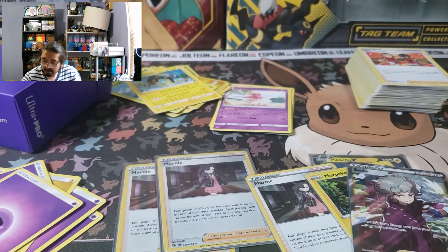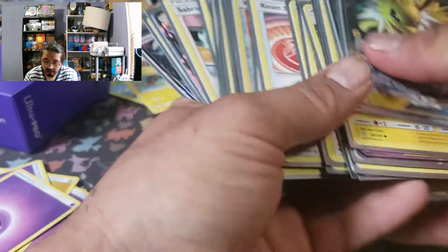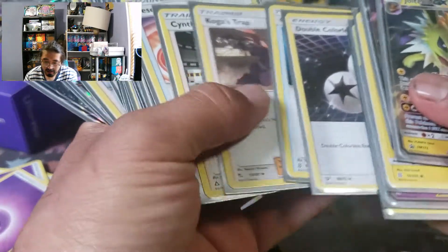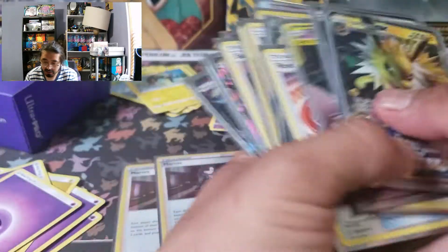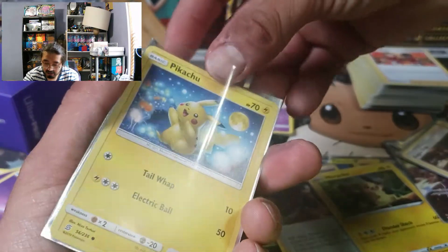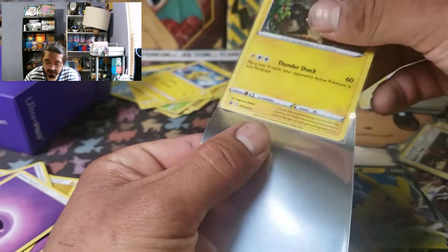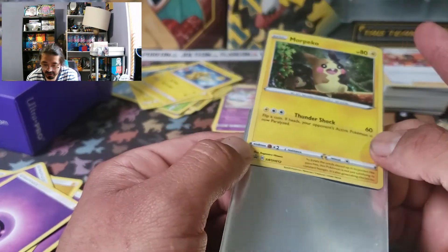So let's find some actual sleeves to put these in. Let's get two of them and then a regular Pikachu one. The reason why I'm putting this Morpeko in here is because it's a decent attacking Morpeko - just 60, paralyze your Pokemon and stuff like that.